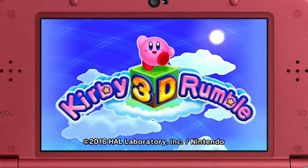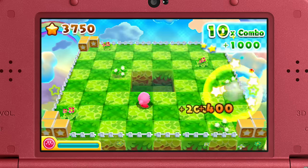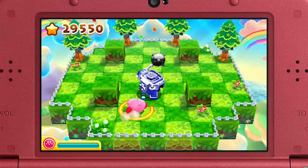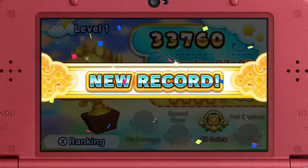Kirby 3D Rumble is an action game that sees Kirby knocking out enemies by sucking them up and spitting them out. Once he inhales an enemy, they'll transform into a star-shaped bullet, perfect for launching. Aim for a high score by taking on multiple enemies at once to rack up combos.